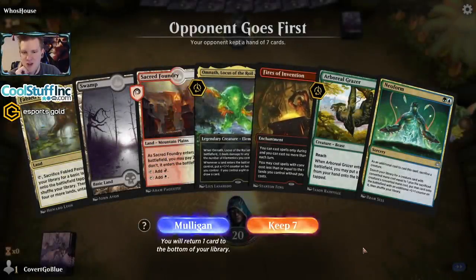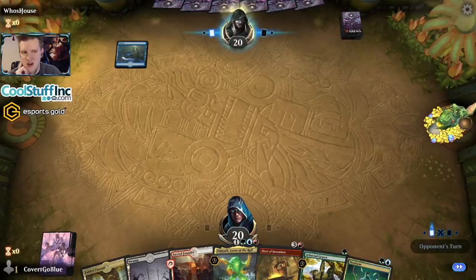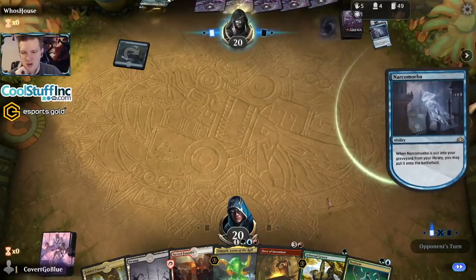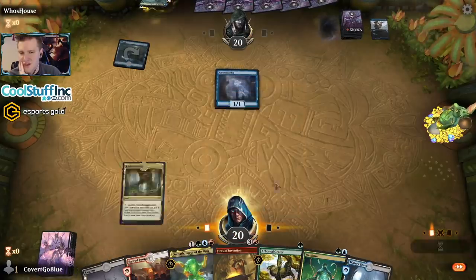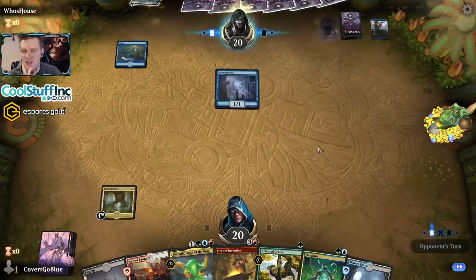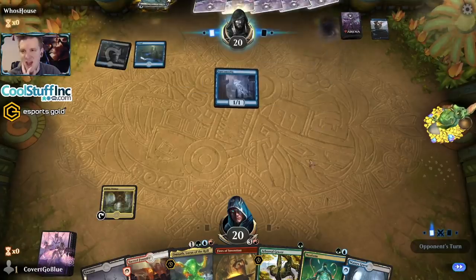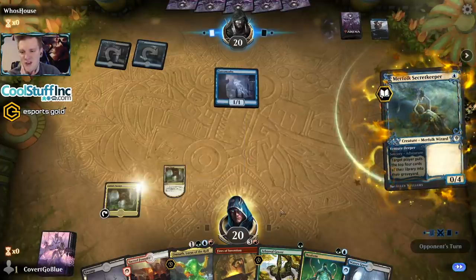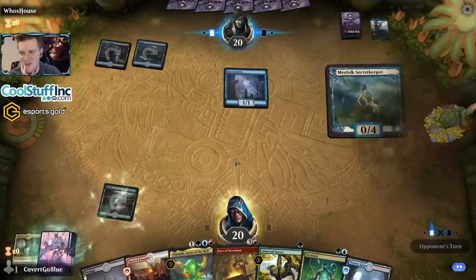We have a Grazer but can't play it on turn one, but I'll keep it if we draw an untapped green source — we are in it to win it. The opponent is playing the mono-blue self-mill deck; this will be a challenge. Let's go get our green source — we'll do a pro-tour style, only crack it in response to the opponent's nonsense. If they have a turn-two Drowned Secrets, that is the kind of high-bar play the deck offers. They've got a Guild Gate — that's not particularly impressive.